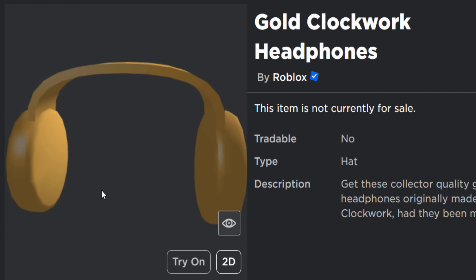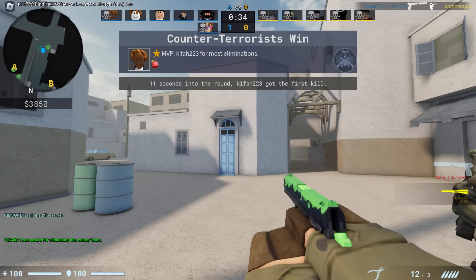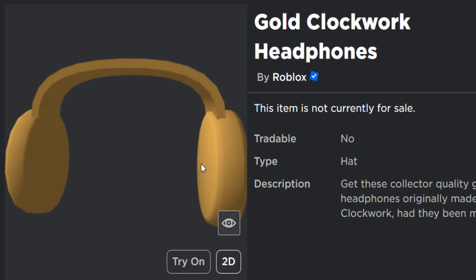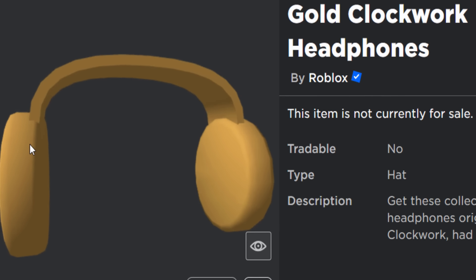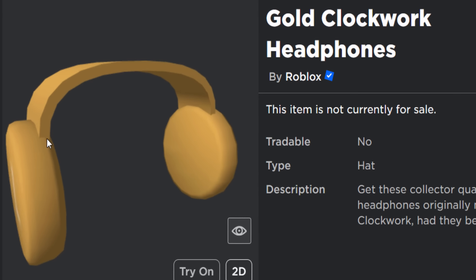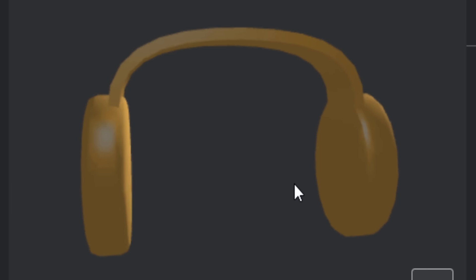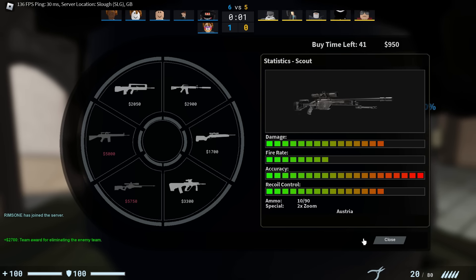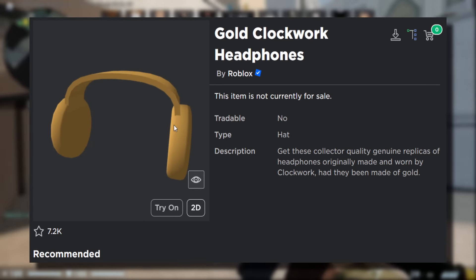I did notice another thing about these headphones. I don't really want to ruin this for people that have already purchased them, but I'm just adding this to the video just in case Roblox might fix it one day. Look at the alignment on the headphones — that is horrible. You can see on one side it's quite neat, really flush, and then on the other side this bit is sticking out. I don't even know which way was supposed to be correct. Roblox have got to keep it the same on both sides, because that just looks really, really bad.